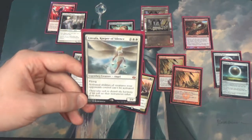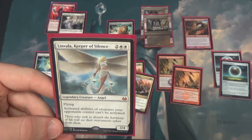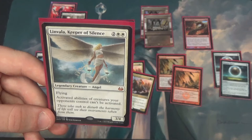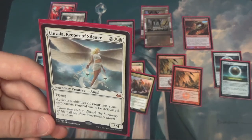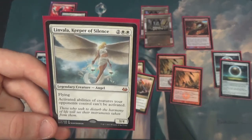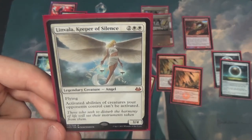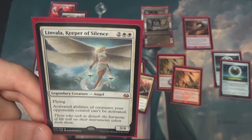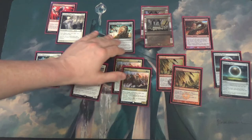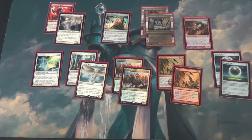Another great card: Vexing Shusher, Keeper of Silence — that's Splinter Twin hate. The biggest thing is that Elves and a lot of activated abilities are in the meta. It's probably not needed in a huge tournament, but in our local meta there are problems with Elves and activated abilities. It's also good against decks like Hardened Scales. Note that there's no Stony Silence in the sideboard — it's probably good and could be there, but I'm opting for tutor targets over it in most situations.